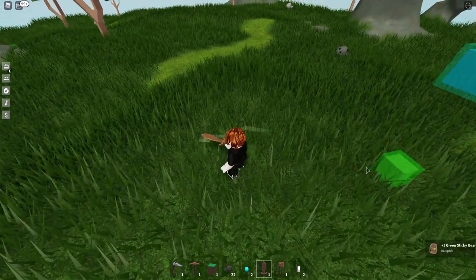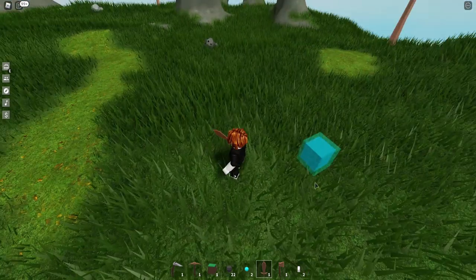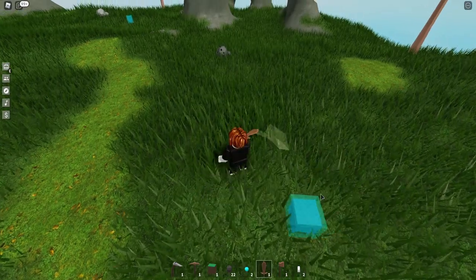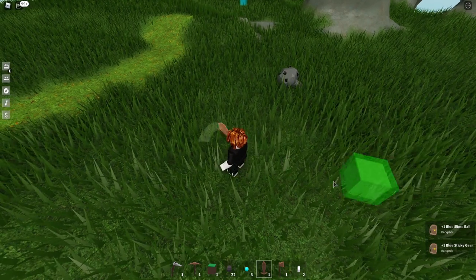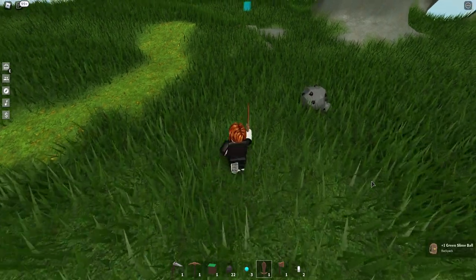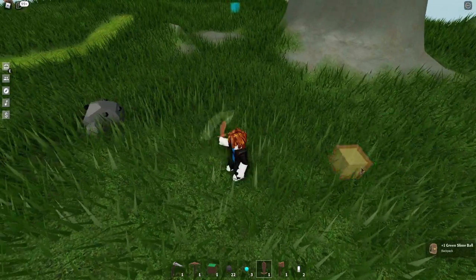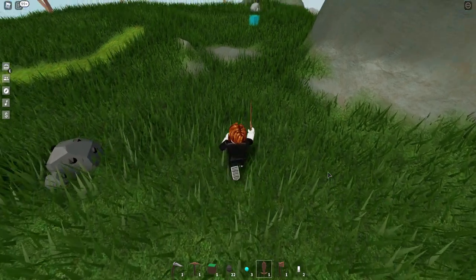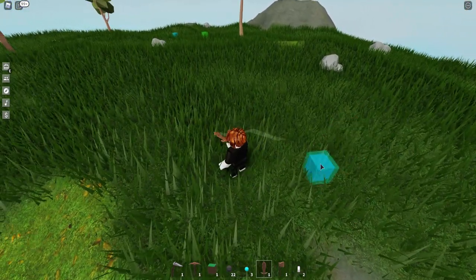I got a green sticky gear — green sticky gears are actually a crafting item. If you wonder what to do with a green sticky gear, just keep it, and when you need to use it for crafting, then you can. I just got a blue one as well — blue ones will help you make, if I recall correctly, I think it's the industrial saw or the food cooker. I'll double check in a minute.